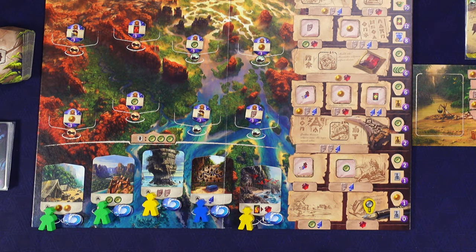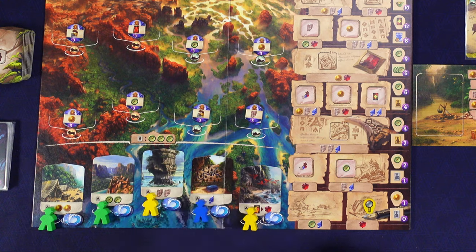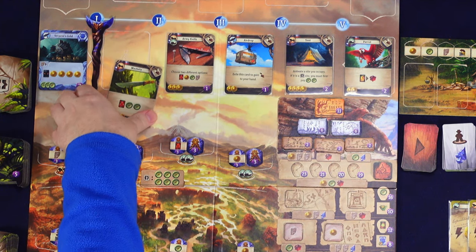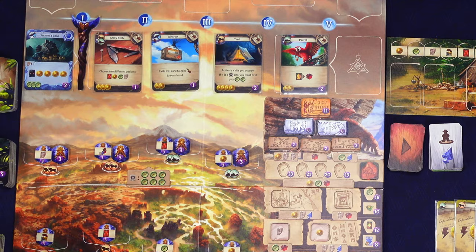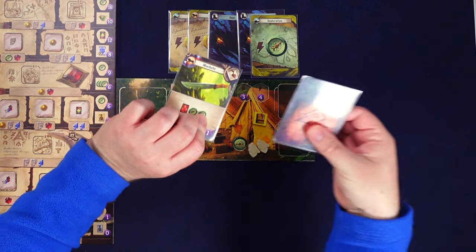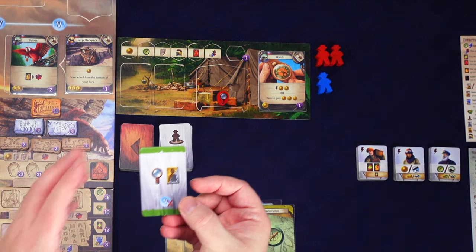There are no more spots available for the rival to place workers, so any further placement actions can be ignored. For our next turn, we go shopping - we have four coins and spend all four to grab this machete. All other items move down and we draw a new item card: the large backpack, a really good card. Items always go at the bottom of your deck.